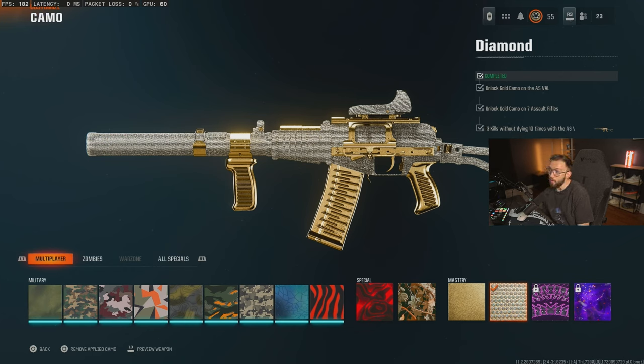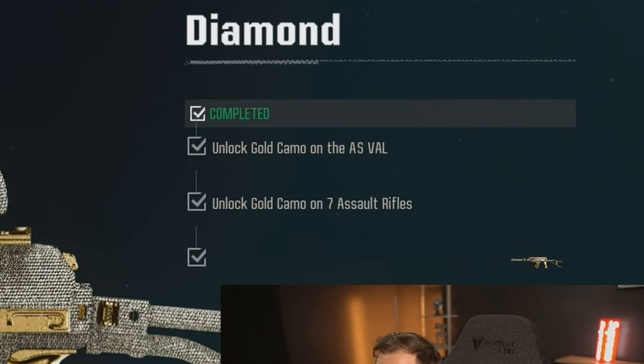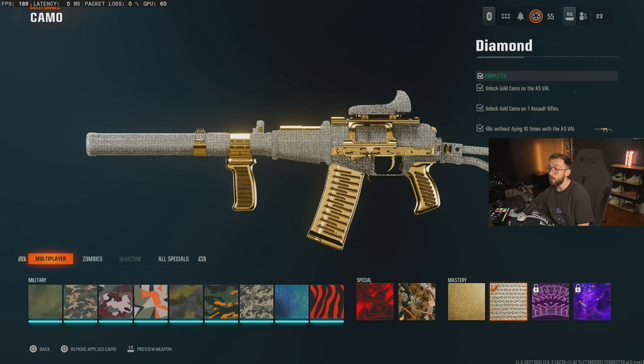For your diamond challenges on the assault rifles, all you have to do is get three kills without dying 10 times, and it is the same challenge for all of the ARs. They don't have to be triple kills in quick succession — it just has to be three kills without dying in the same life, 10 times. Super easy to do.